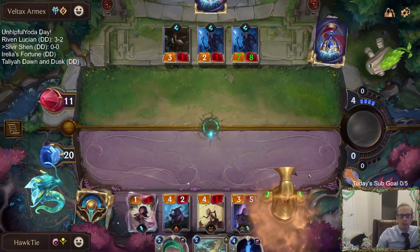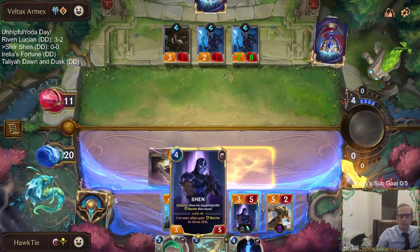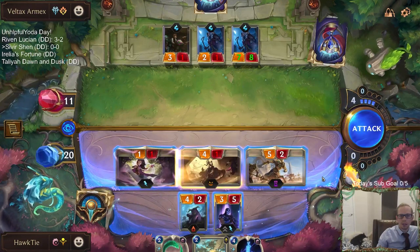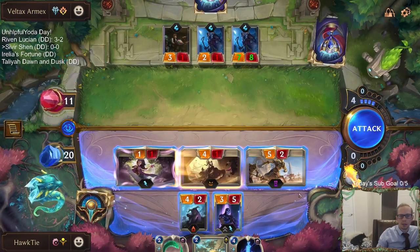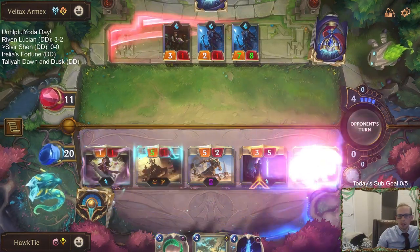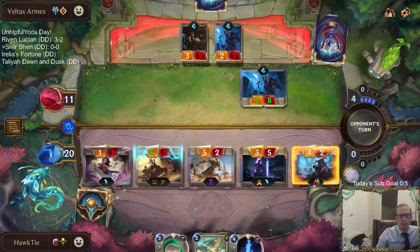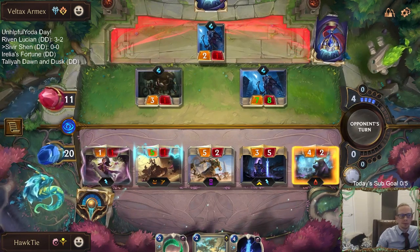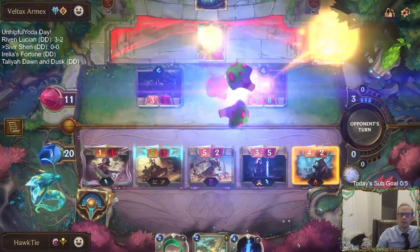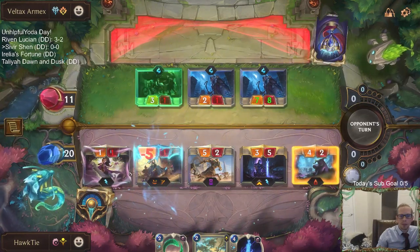We're going to not attack with Shen and just send in these two things. They kill Shen, but then how do they possibly block everything else? These are horrendous blocks for them. There is Fury of the North and also Flash Freeze — that's obviously really good because they get the four new Starlet Seer abilities, but they are down to like no cards, so I feel pretty good about where we are.